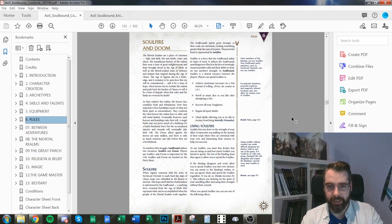One of the things that sets Soulbound apart is soulfire and doom. Soulfire is a shared resource between the soulbound — this group whose souls are literally bound together. The party has soulfire equal to the number of people in the binding, so five people means five soulfire shared among everyone. Note: Stormcast Eternals can't be soulbound since they're already bound to Sigmar, so they don't count.